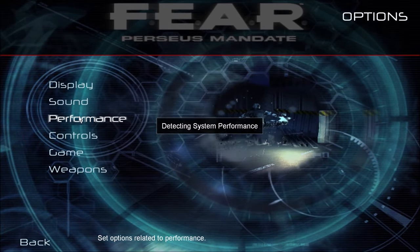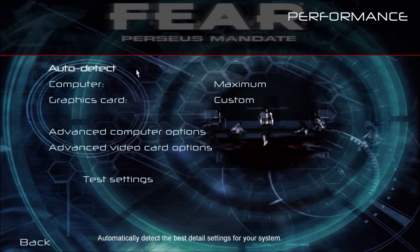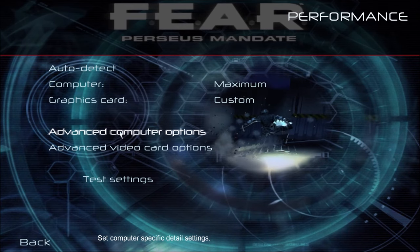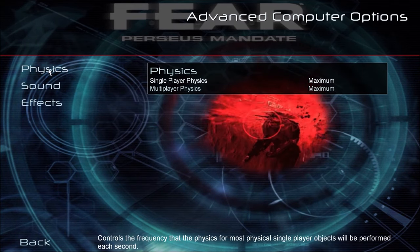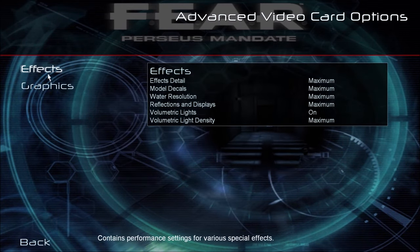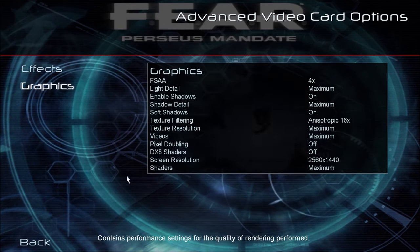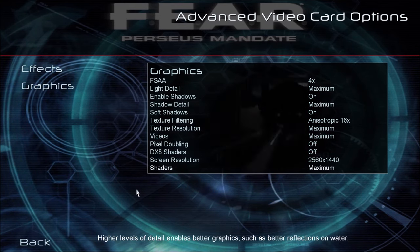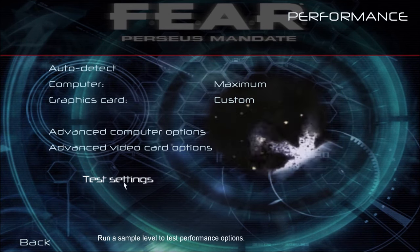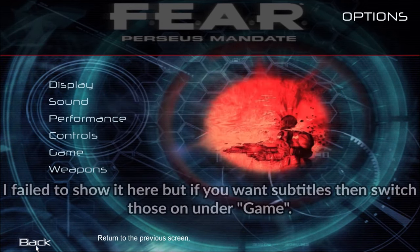Sound is up to you — I dropped it down a bit so you can hear me. Under Performance, mine was set to Maximum but I wanted to tweak further, so I went into advanced graphics options and made sure everything was either on or at maximum. The same goes for Effects and Graphics settings — I picked Anisotropic 16x. Make sure your screen resolution is set down here too. You can also run a test to confirm it looks the way you want.